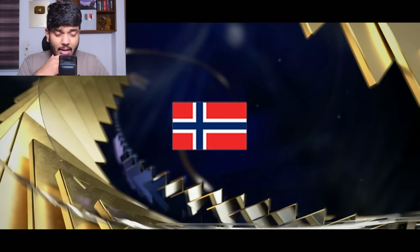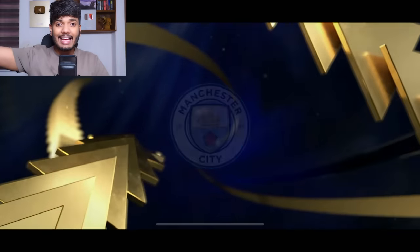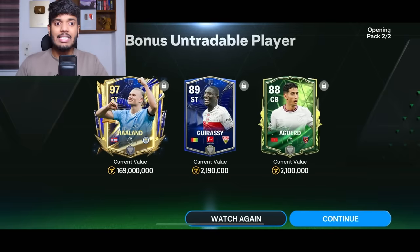The big bonus untradable player pack — it's a Team of the Year walkout once again. Norway. Striker. Erling Haaland! So we got Robot and Goat in the same pack — that is not at all bad. We also got Grassi and Egbert.